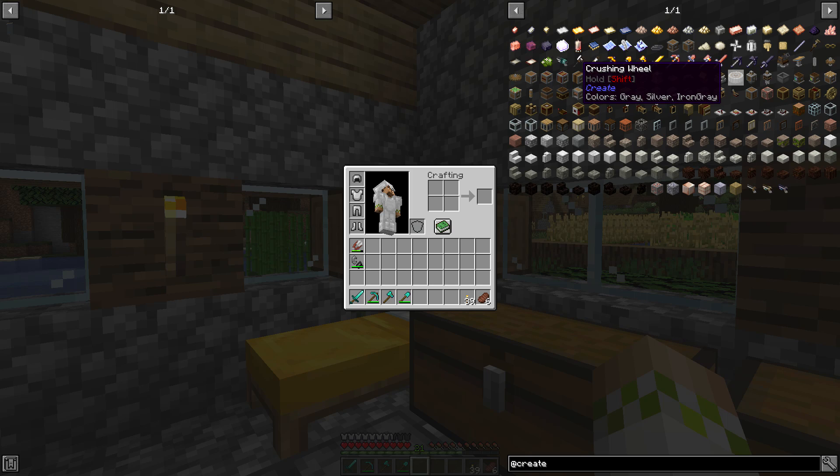And in modded Minecraft, as I'm sure most of you know, one of the most important things to get going early is an ore processing setup of some kind offered by a variety of different mods, because that is going to allow you to save a ton of time when it comes to mining. Since you need a ton of ore when working in modded Minecraft, pretty much everything requires some kind of ingot when you're crafting with it. So getting the most out of them is going to save you a ton of time and just feel really nice.